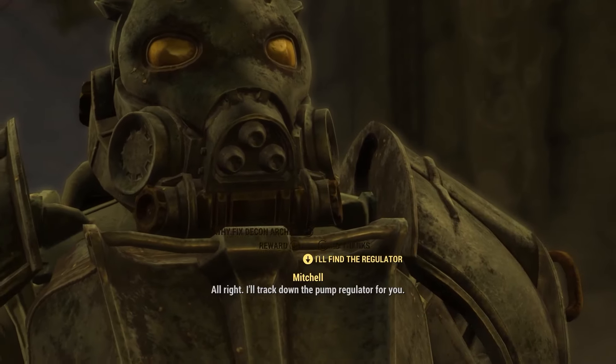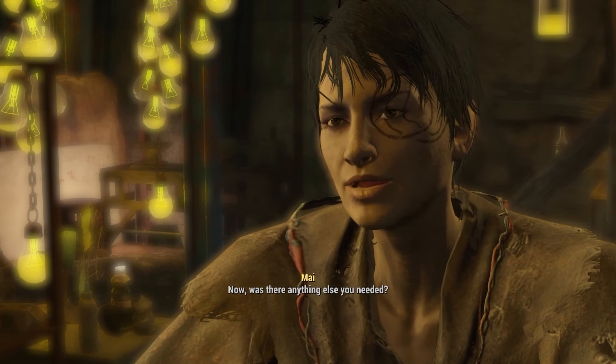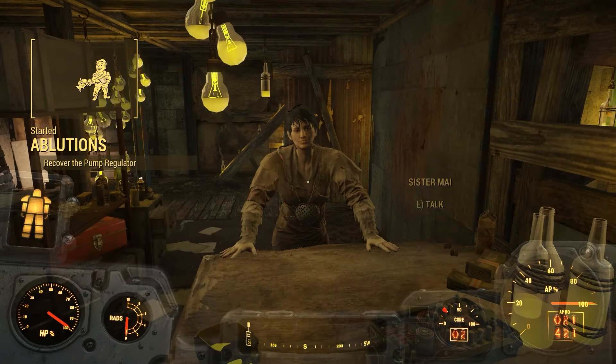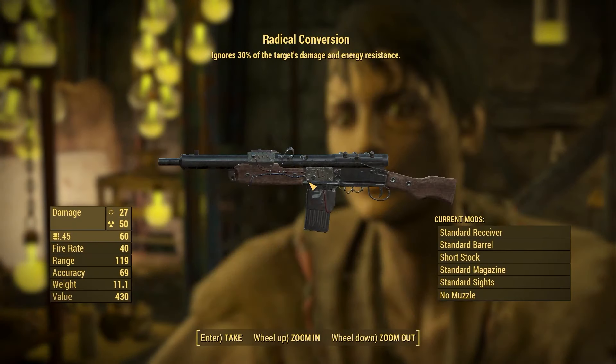Underneath this vendor you will find Sister Mai, who will give you the Ablution side quest, which will send you over to the Vim Pop Factory to get a pump. This will be very easy to do, and after you do this she will give you the Radical Conversion weapon. This is another very good weapon, and the perk on it makes this weapon ignore 30% of your target's damage and energy resistances.